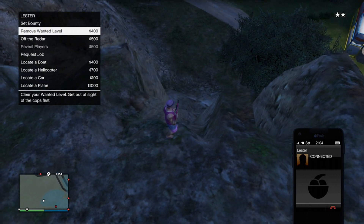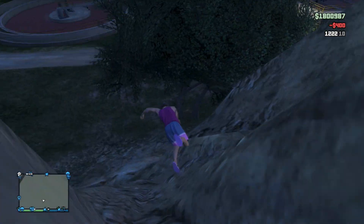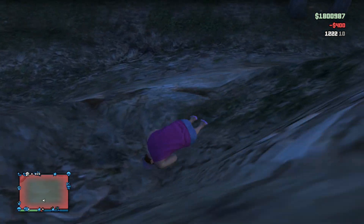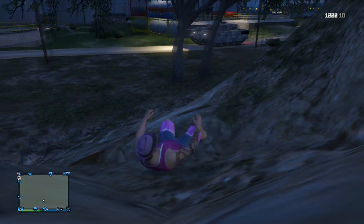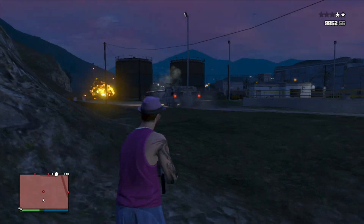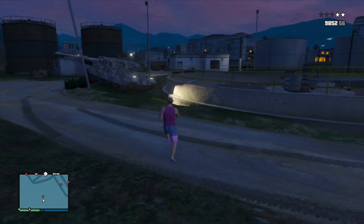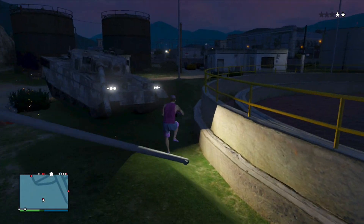For some reason I did it very differently — I removed my wanted level before I got the tank, which was very stupid. Then after I saw the tank I attacked it, as you guys can see I just fell off. There's a tank rolling on by and now I decided to attack it, getting more stars, so I want to go ahead and steal this tank as fast as possible.